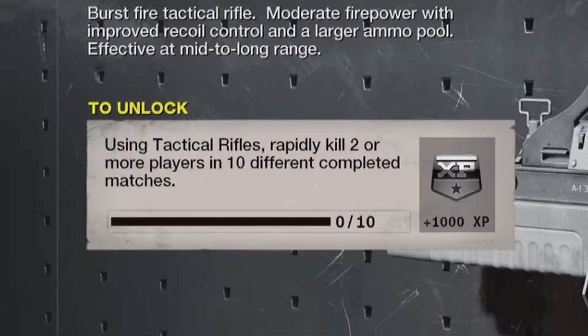What a way to start a video — I'm the only one who can do that because I'm the only one who has these guns. Now that we've established that, we have a new gun in the game, a new tactical gun called the CARV 2. Before we check out the bundle, I'll show you what you need to do to unlock it: using tactical rifles, rapidly kill two or more players in 10 different completed matches. Finally they mention that, because some of these challenges aren't specified and you don't know if you can leave or stay in the game.